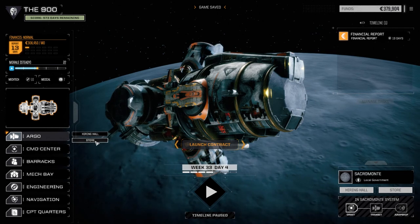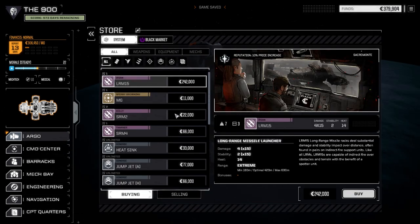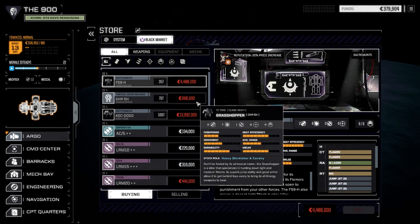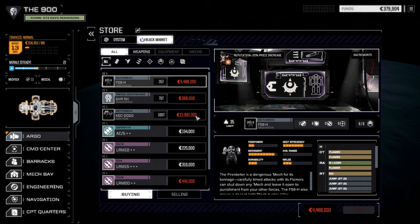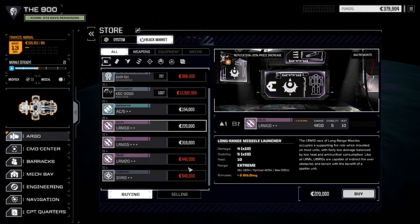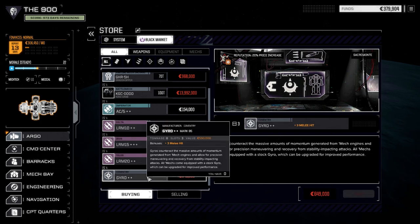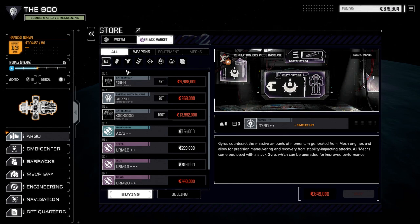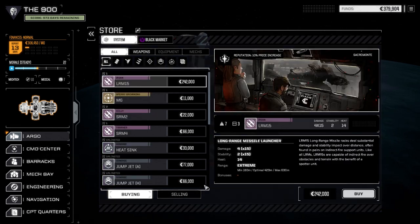Let's check the store out here. Nothing really in the regular store. Black market — oh look, we got some partial mech salvage. Full Firestarter. Full King Crab — are you kidding me? LRM double plus stability damage — if we had heavier mechs that would definitely be worth it. Driveable double plus plus three melee hit — we don't really have a melee bot just yet, but not bad.